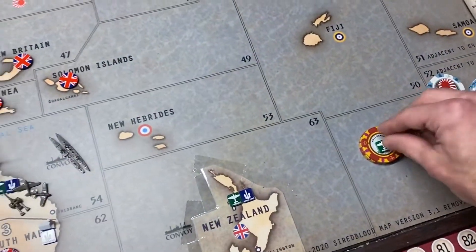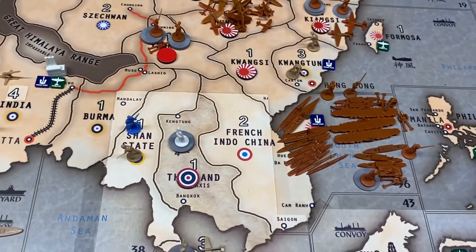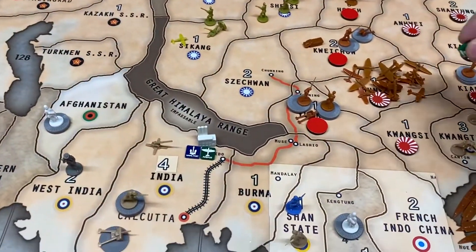New purchases: just the two bases. Naval base goes in Henan, as you'd expect. Air base goes down in Hunan.